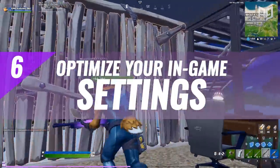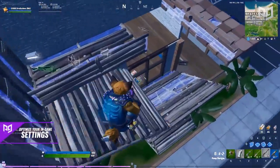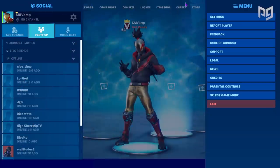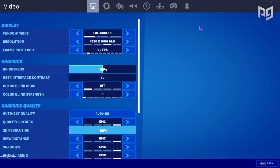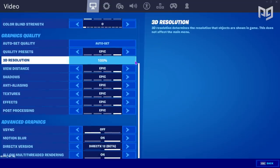Number six: optimize your in-game settings. Now that we're past the Windows settings, we can optimize settings inside the actual game for one last performance boost. Head to the settings menu and stay on the display page. Don't change the resolution, but you can adjust the 3D resolution, which changes the quality of items loaded in without affecting actual pixels. This can help clear up some CPU and GPU usage, so we recommend slightly lowering it if you still struggle after all other changes.